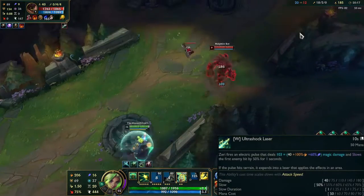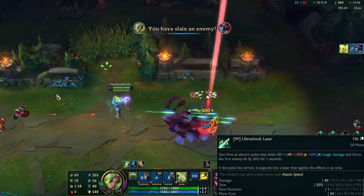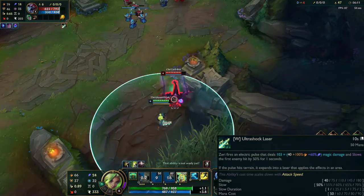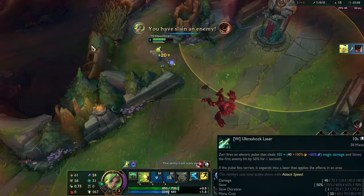Her W is Ultra Shock Laser — basically a Jinx zap that deals magic damage. It hits the first target and slows, but if it hits terrain it'll instead become a laser that goes out a set distance and applies all the effects in the area. Its cast time scales down with attack speed.